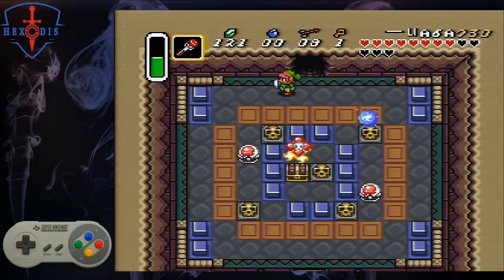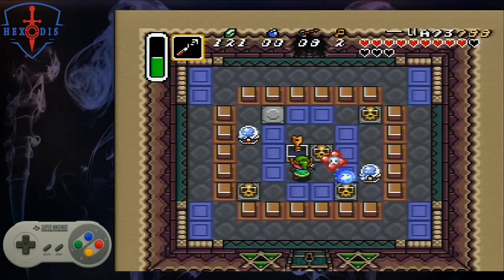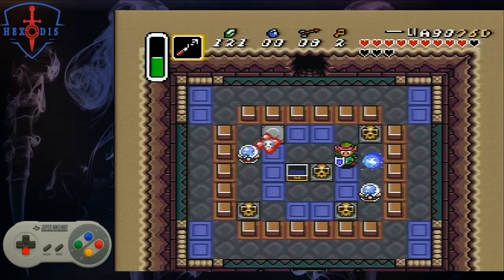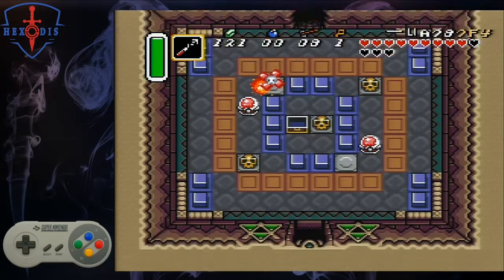If you are skipping this, you will have your hookshot out. Pick up the top left pot for a heart, use the pot to hit the switch, hook down to the pegs, open the chest for a key, pick up the lower right pot for magic, and walk out of the room.